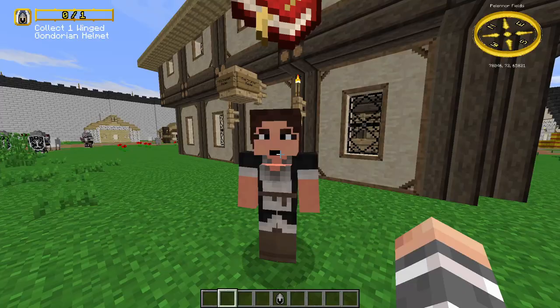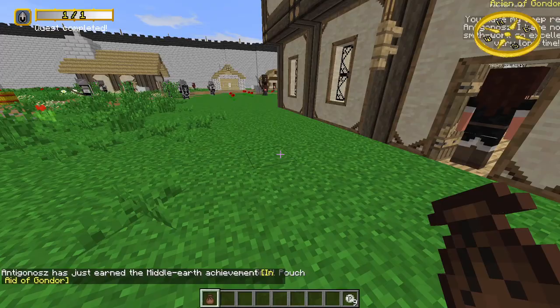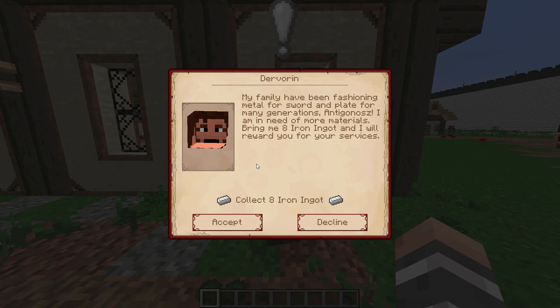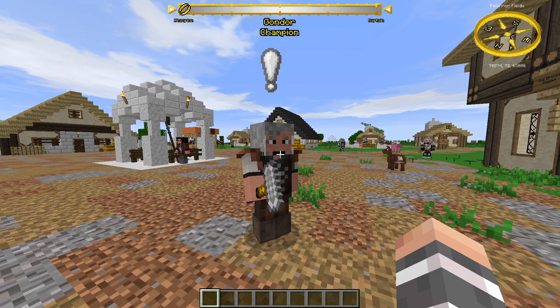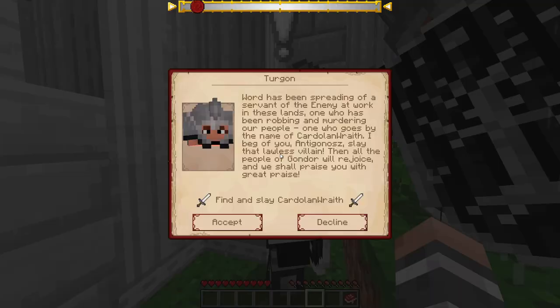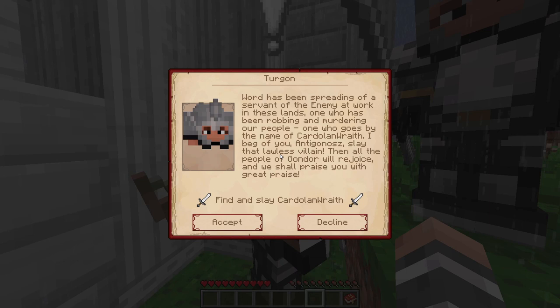If you complete a quest you get some coins and Alignment with that faction. For harder quests you get better rewards. Quests can be collecting quests where you need to collect a certain amount of items, or killing quests where you need to kill a certain amount of enemies. There are also bounty quests — these are multiplayer quests where an NPC gives a quest to kill another player. A player gets a bounty on their head by killing many NPCs from a certain faction. If you complete the quest you get a bunch of Alignment and coins.